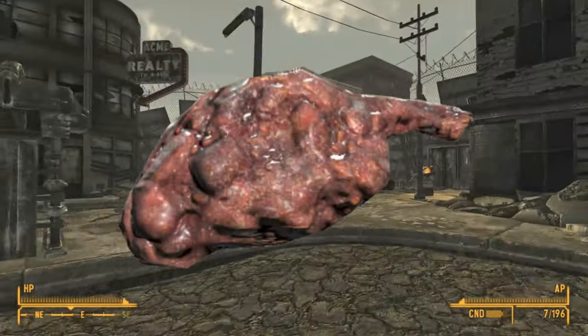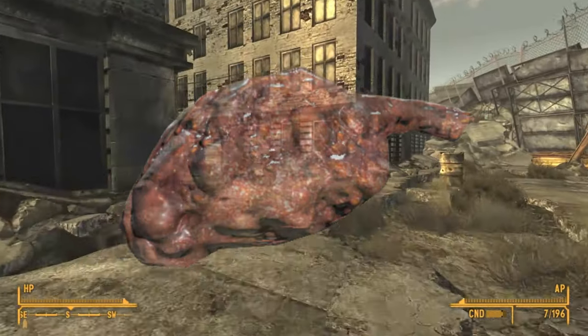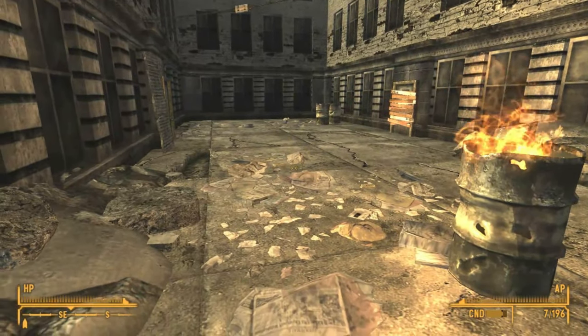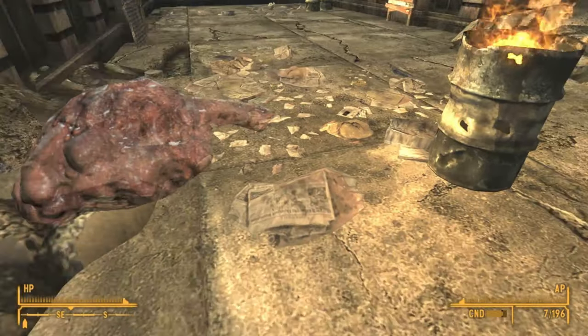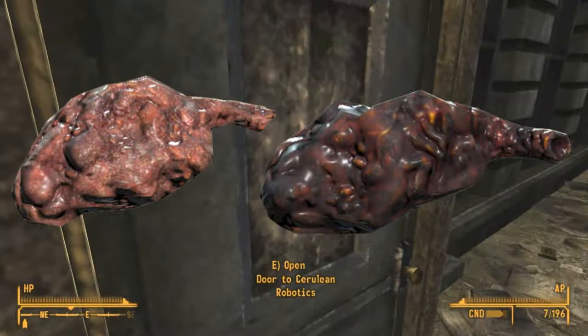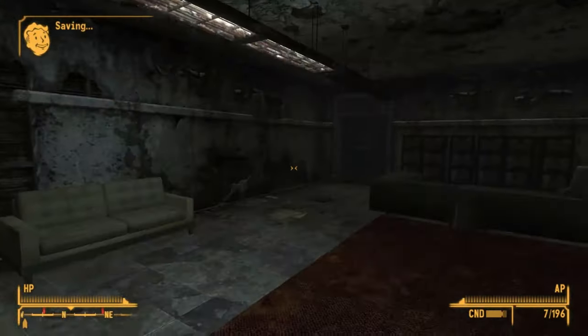The Blood Bug Pepper Steak was introduced in Fallout 76, and it is exactly what it sounds like. Giving a low dose of rads and an average amount of HP at 2.4 HP per second for 25 seconds, this item looks suspiciously like the aforementioned Bloatfly Loaf. I have a hard time thinking of what part of a blood bug would have really any meat on it, let alone something that looks like this.